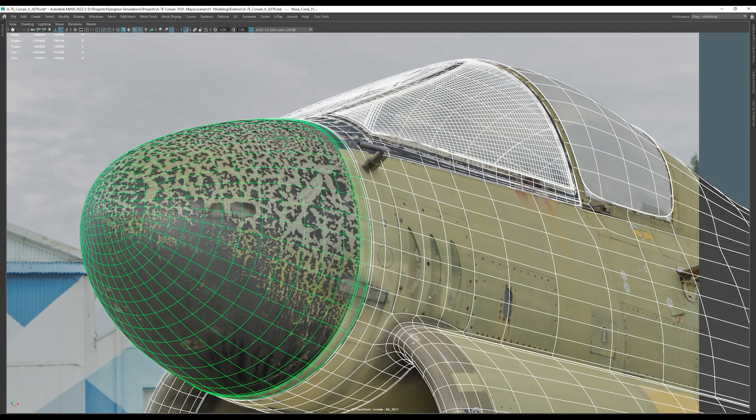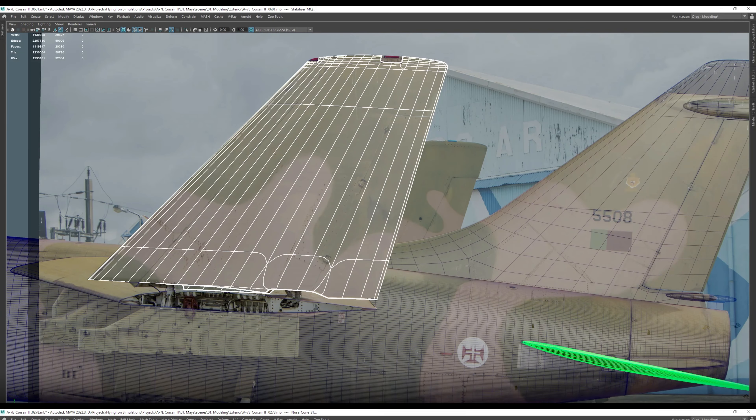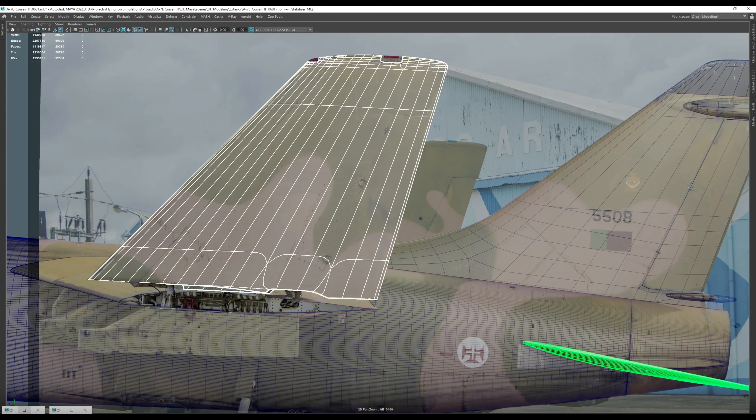The team went into some depth about the Phase IV portion of their flight model development, which involves a lot of computational fluid dynamics number crunching. In simple terms, it involves using computers to calculate the physical flow of air across the surfaces of an aircraft. If you have available data on top of that, this can help you more accurately determine the way the model should behave under certain flight envelopes or given circumstances, including variables like velocity, pressure, temperature, density, and so on.